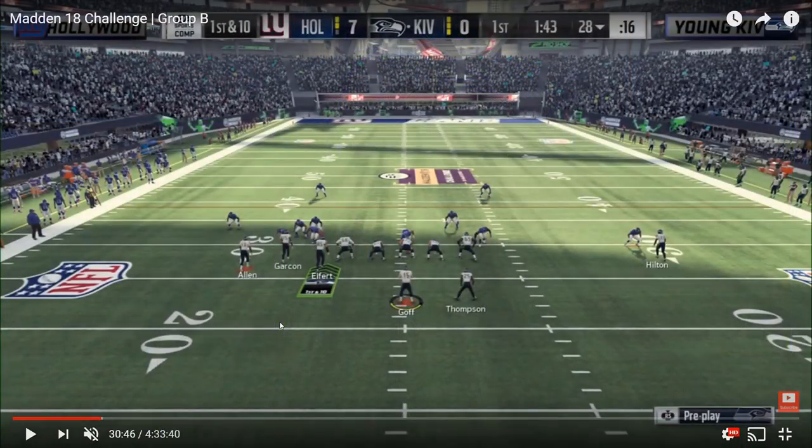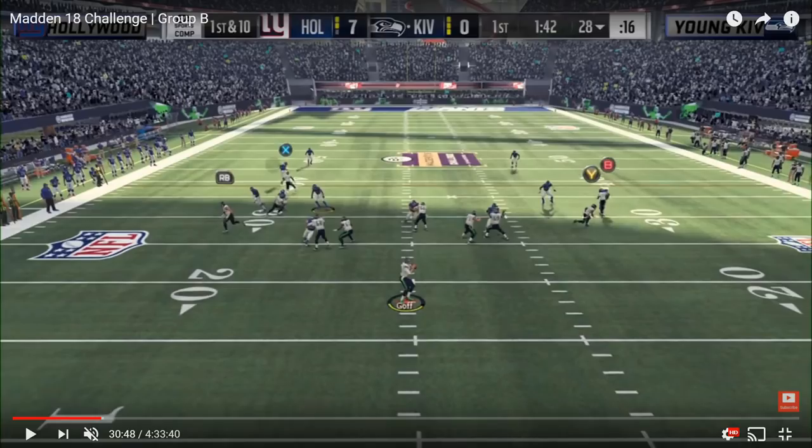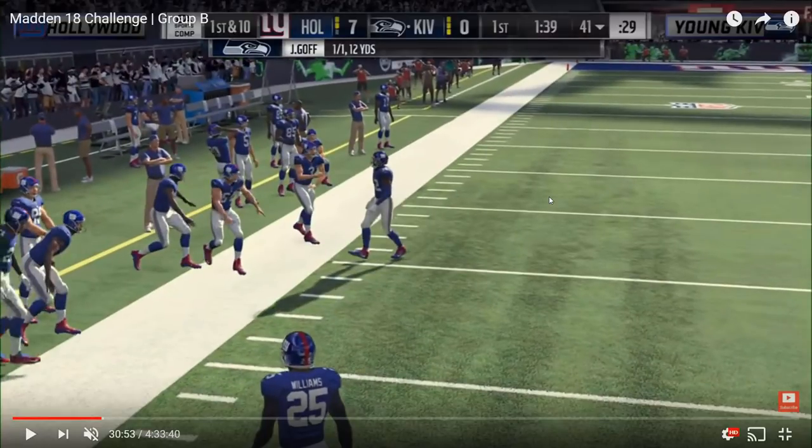The second way — seen earlier in the matchup against Hollywood — is the fundamentally sound way to run Corner Strike. You have your normal flood on the left side with the flat route from the tight end and corner route from the outside receiver. A lot of people leave Garcon on that in route, and on the backside you can use the table route C route combo, or in this case Kiv goes with a backside slant over the middle as a check down in case Hollywood allocates all resources to the bunch side. At the snap, it looks like Hollywood is in a hybrid man-to-man. Keenan Allen running the corner route against his man-to-man defender gets open, Kiv sees it, makes the right read, and hits Allen on the sideline for the first down.